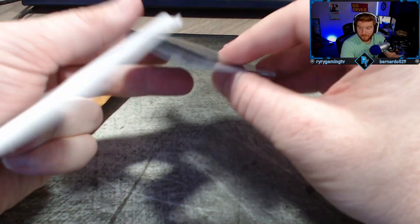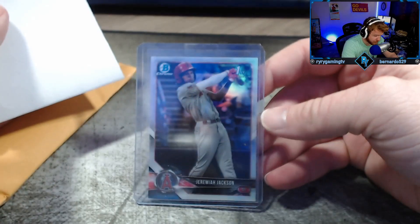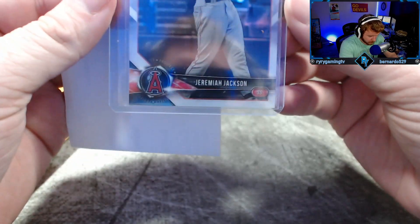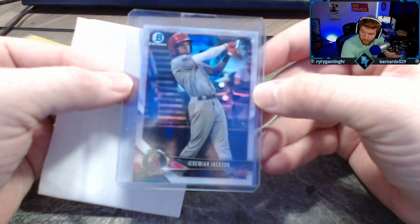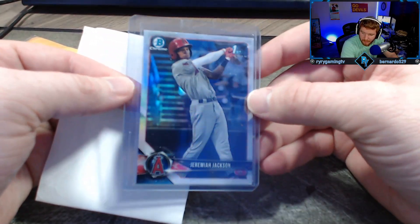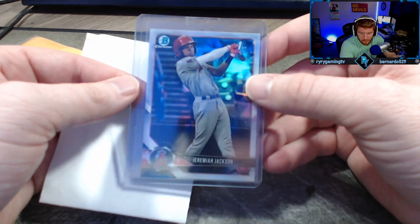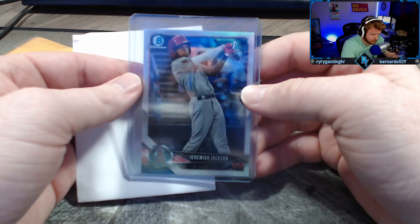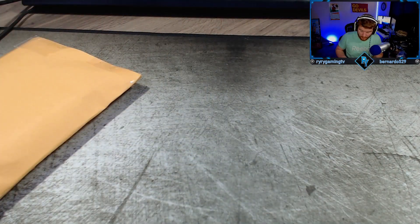This is my one prospect for this video - I got it for literally two bucks. Jeremiah Jackson, Bowman's First refractor. This dude blew up for the Angels last year, absolutely broke out. I think he's gonna be a steady play at shortstop too. He hit like 20 home runs last year or something as a middle infielder - that's big in the minors.